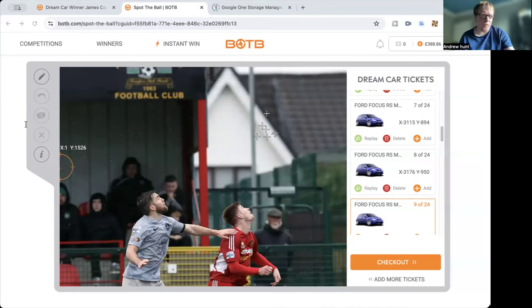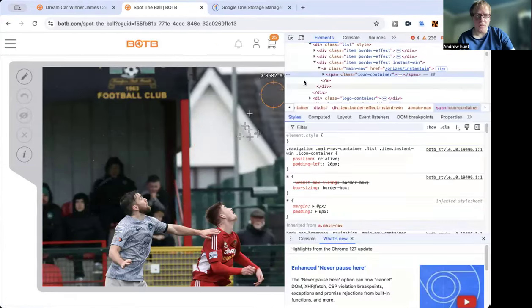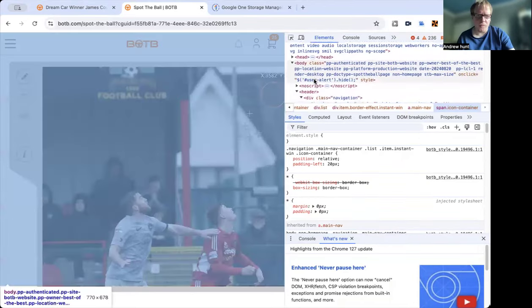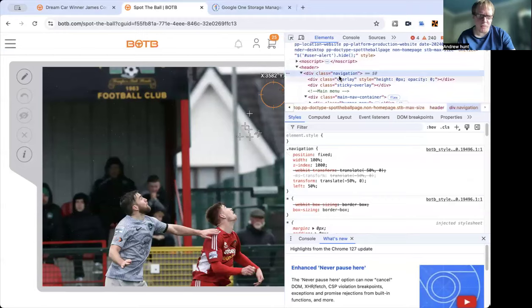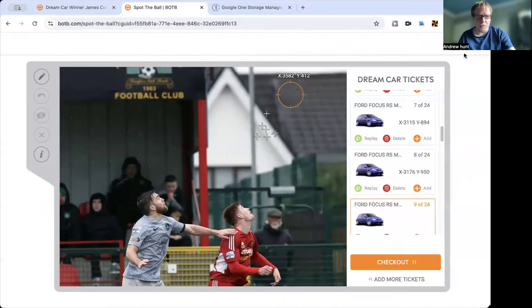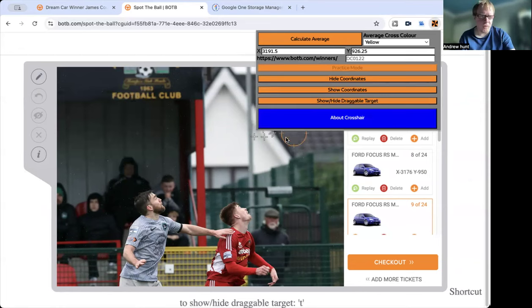Let's see what average you get when you do this. I have found out how to fix the crosshair — you now delete where it's underneath headers, div class navigation, which removes everything up top but also gets the calculator working. So let's see what average we get: 31910.5 by 9260.2.